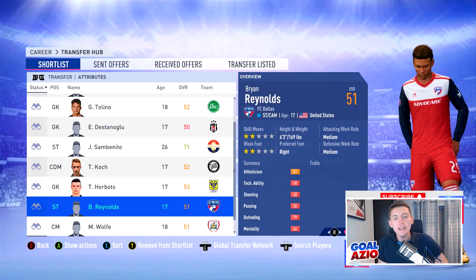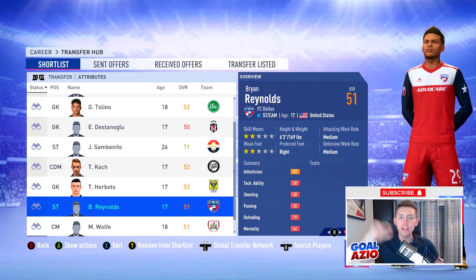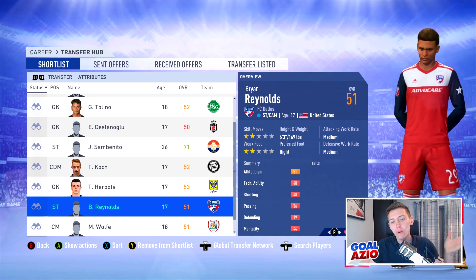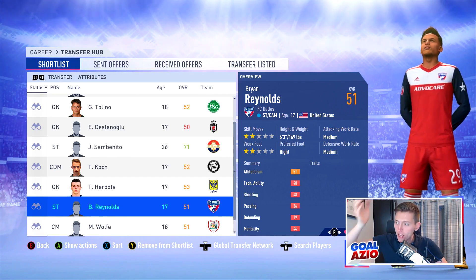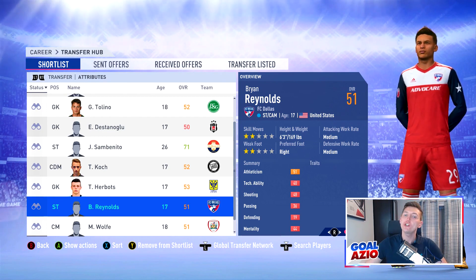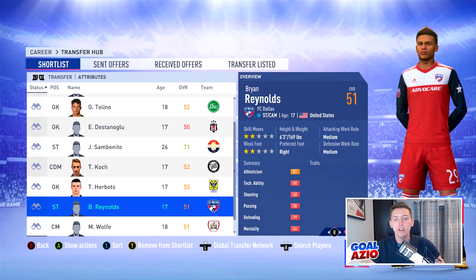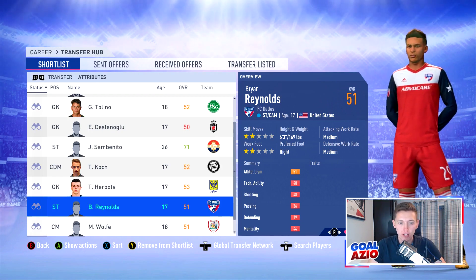Coming next we have Brian Reynolds — six foot three. This striker starts off at 51 rated with 73 potential, playing for FC Dallas in the MLS, valued at 60 grand. Absolutely cheap — I'll be shocked if no one buys him. He looks like he's going to be an absolute brilliant player, with very good heading due to that six foot three frame and good finishing as well for a player at 51 rated.